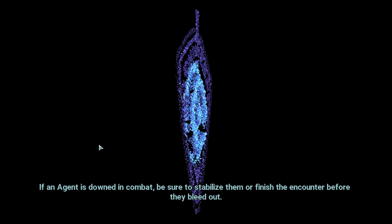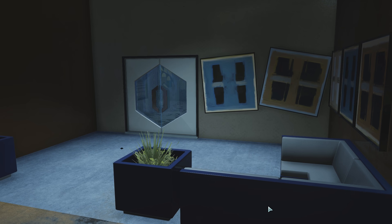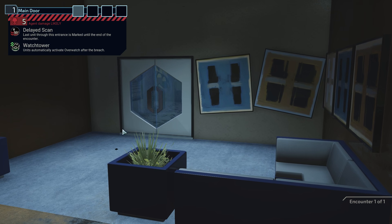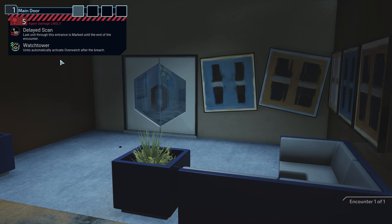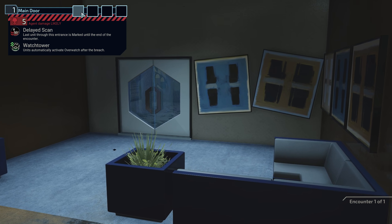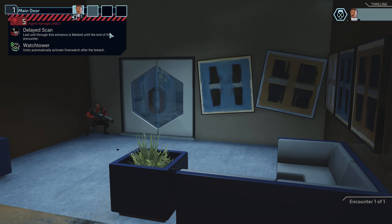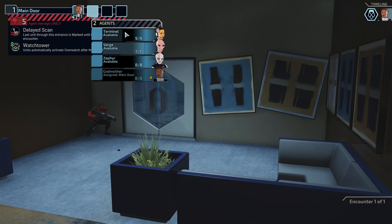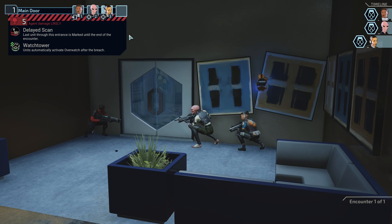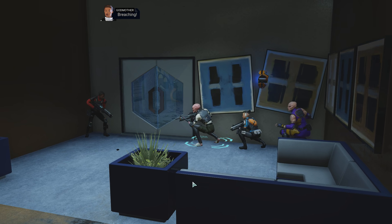Why was I thinking we had a scope? Contraband confirmed on site, you're good to go. Alright, we'll just go in through the door — they'll never suspect that. The last unit through this entrance is marked until the end of the encounter. We get automatic overwatch after the breach — that's pretty cool. So we probably want to have Godmother lead with her plated vest and everything. And I don't know that it matters too much what order we do these in, except I probably want Zephyr last.